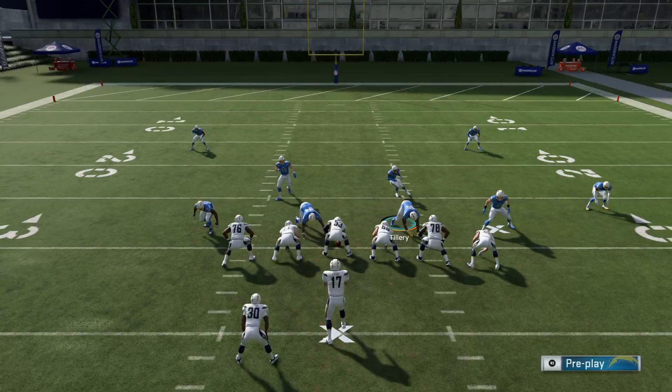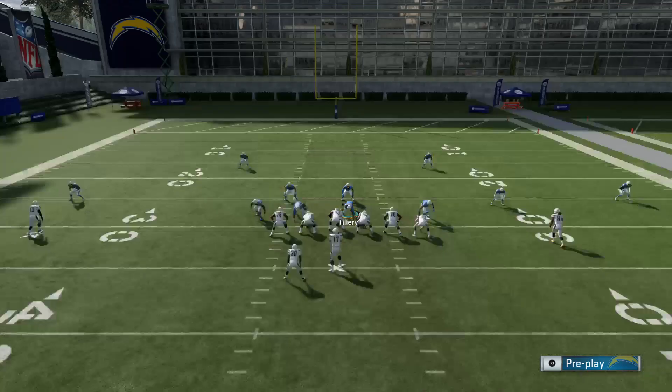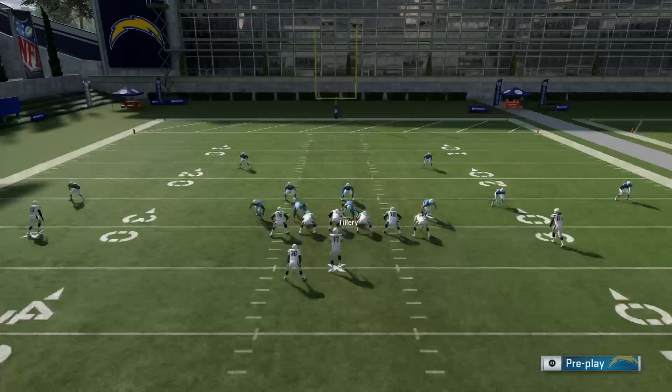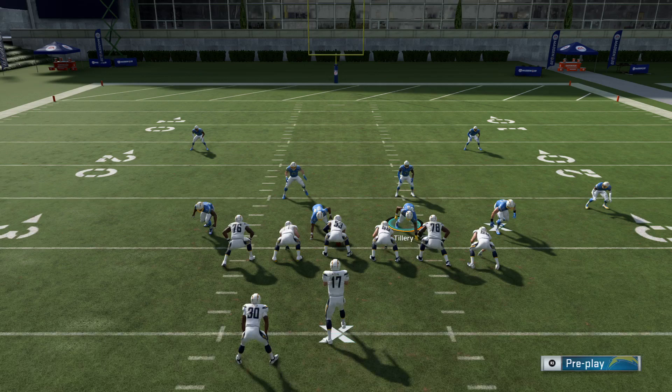If you're calling the right formations and making those adjustments, you'll set yourself up in a really good position to stop the AI. Now, you're not going to stop the AI every single time — they're basically perfect and will complete every pass they get off. So what you have to do is make it so they can't get the pass off by blitzing a ton, and make sure you don't give up run plays. If you give up runs, it opens up pass plays and play action, and then it's over.